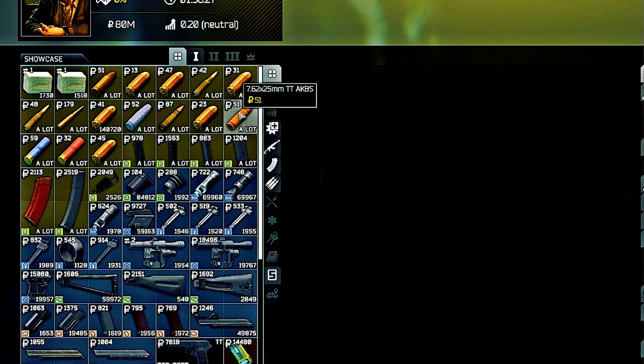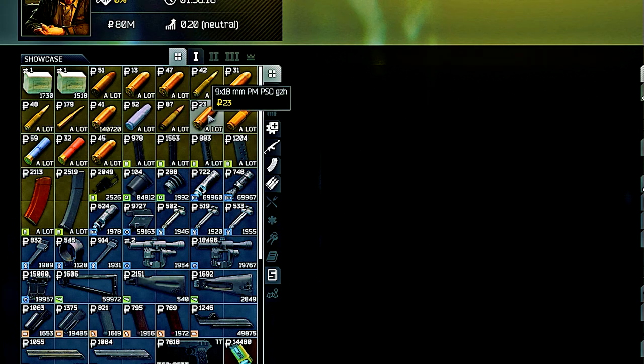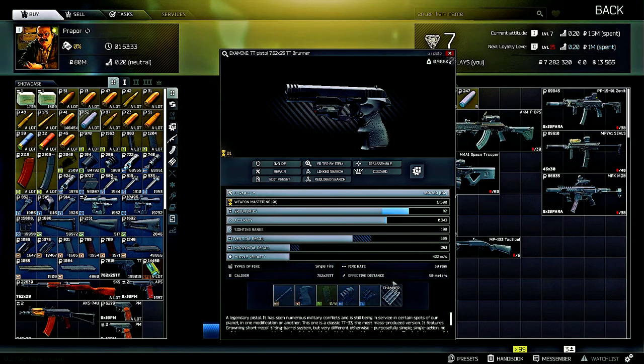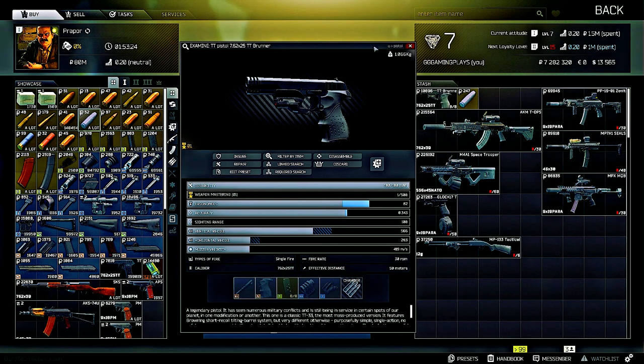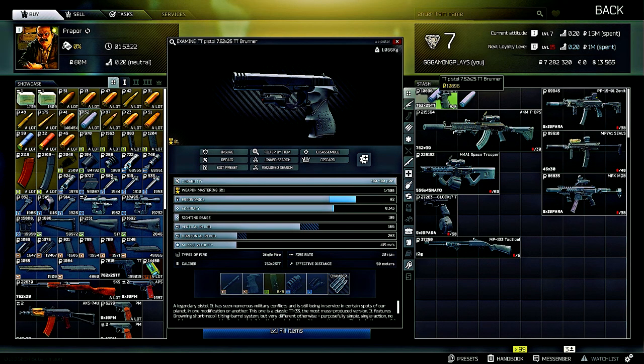Now that I've picked up all the weapons, it's time to get some ammo. The TT pistol uses 7.62x25mm TT FMJ 43 ammo that you can pick up from Prapor. You can also pick up the TT AKBS ammo from Prapor. Once you have the ammo, pull out the magazine from the pistol, load the ammo in, and also load one round into the chamber so you have nine rounds instead of eight.